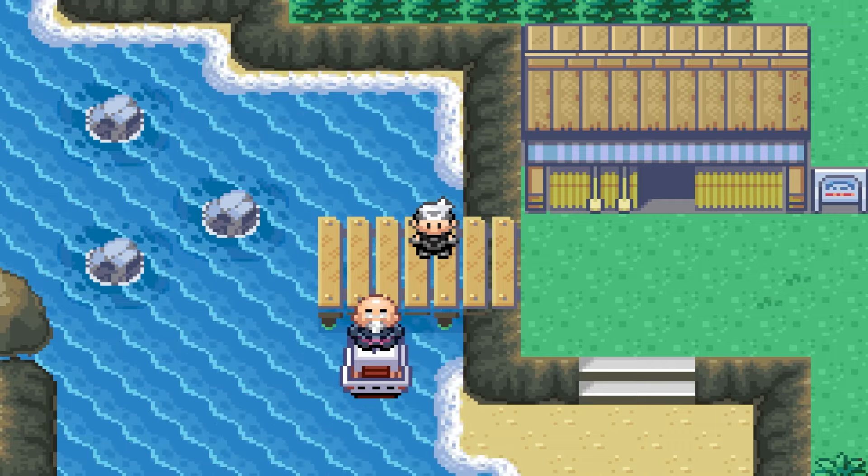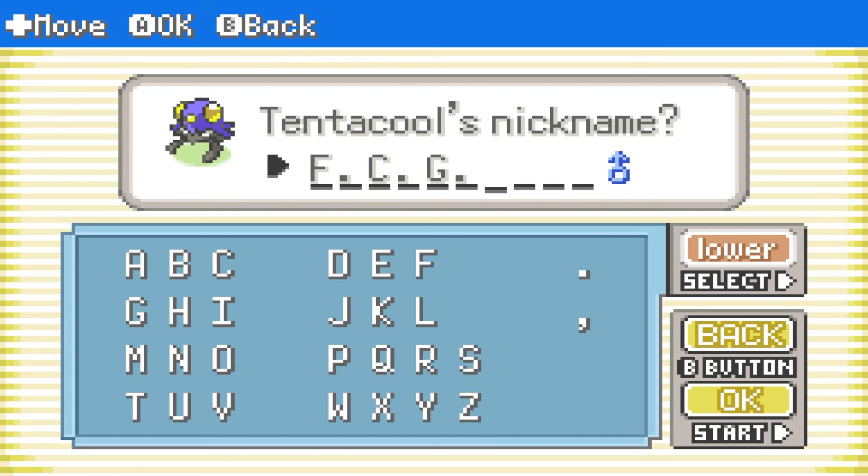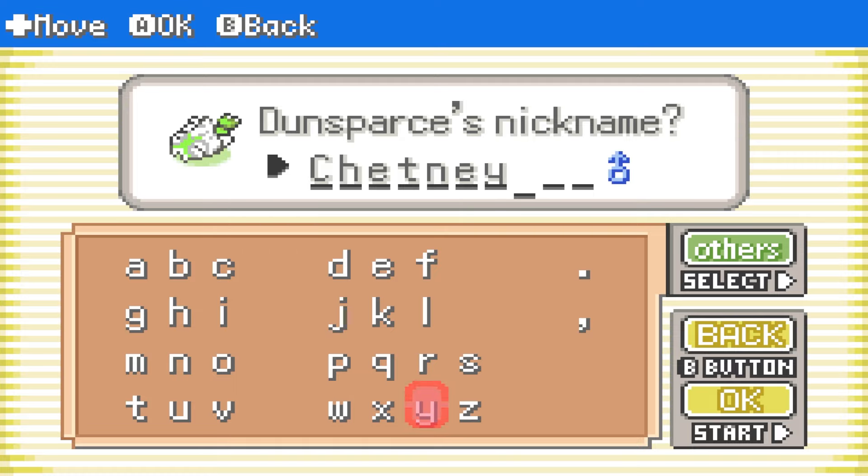We take Briny up on the offer for a boat ride to Dewford Town, where we catch our next friend, a Water Electric tentacle. We call him FCG and head to the Granite Cave to pick up another teammate in a Normal Electric Dunsparce. This grandpa gets the name Chetney and is added to the team.